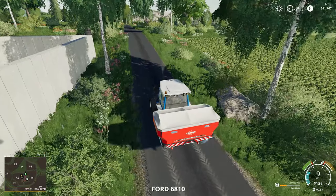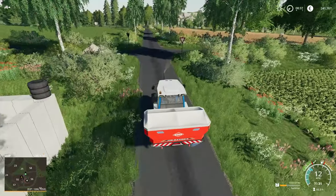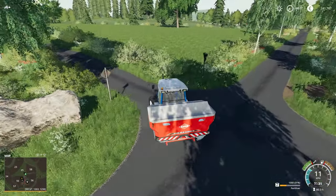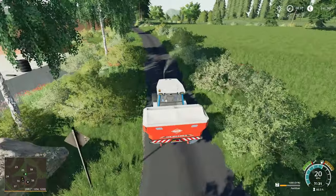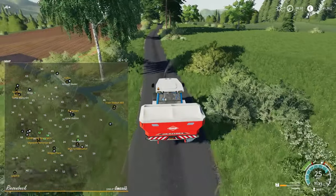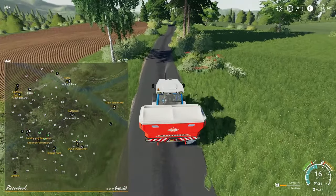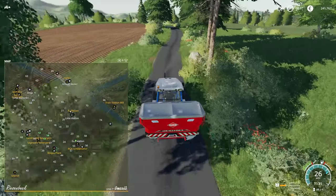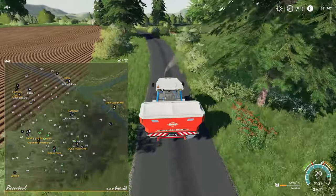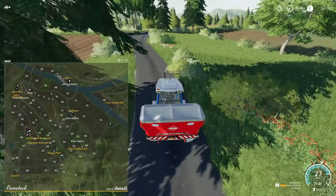Now we're going to head back up here. I want to explore new areas of the map — we've already been to the right, so let's head out here to the left. Looking at the map now, we've got the BGA pig farm, and then to the west of that, we've got the regular BGA. Interesting.